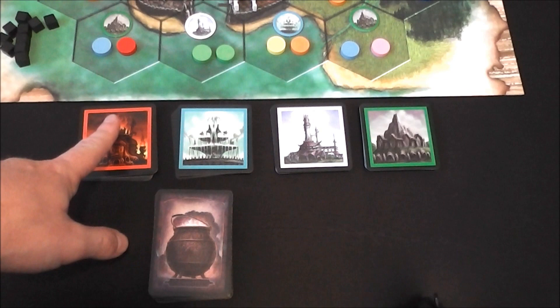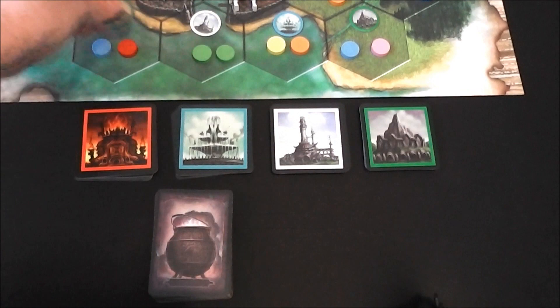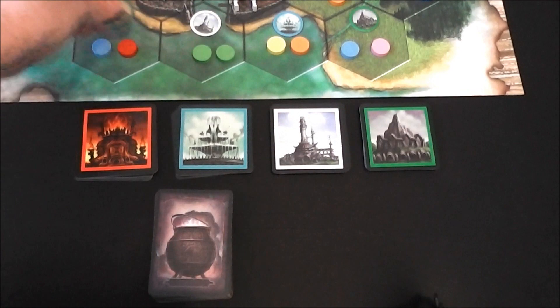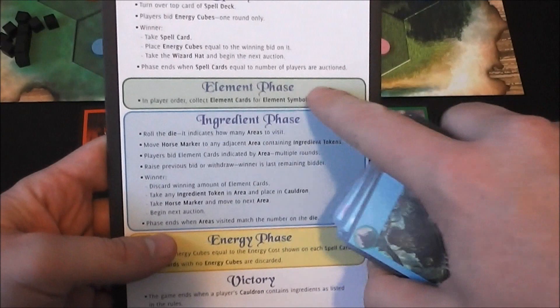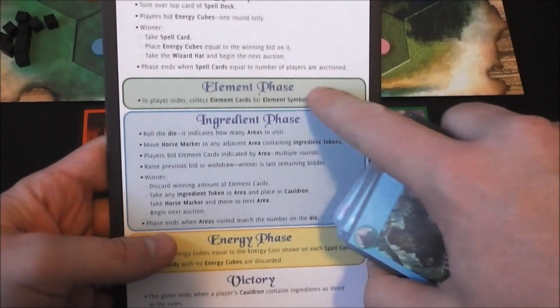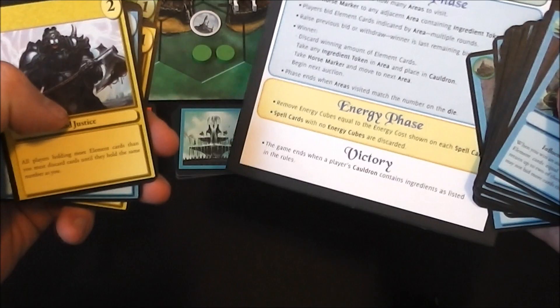Here we have both types of cards. There are cards that match the different elements — so here we've got the air element token and a matching card, and the earth elements with matching cards. Then there's a stack of spell cards that look a bit like Magic the Gathering cards. The color of the card indicates what phase of the turn it applies to: green cards are production cards used during the element phase, blue ones during the ingredient phase auction, and yellow cards apply during the energy phase at the end of each round.